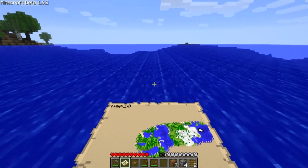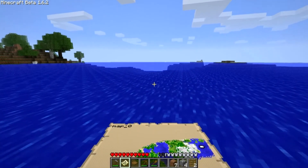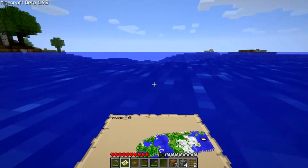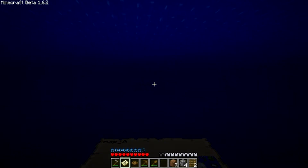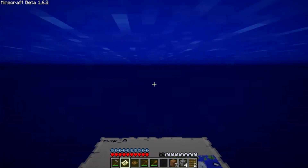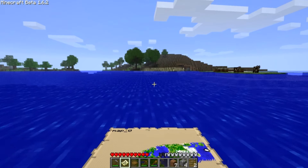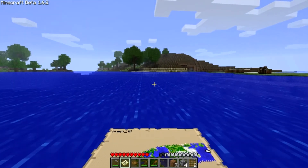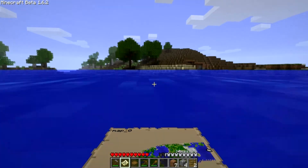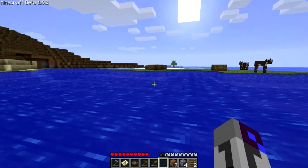We're soon out of the edges - this is taking forever. Come on, we're so close to the edge. I got my crafting bench with me to create a boat. Now we will go out of the edge. As you can see, my character would stand still for a moment. And now we're gone from this map. Now let's create a new map and see what happens.